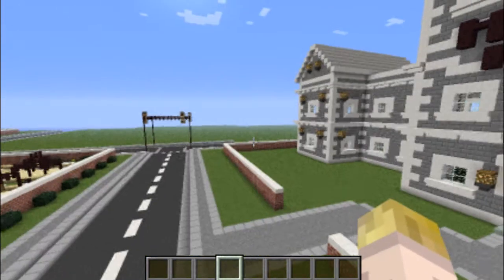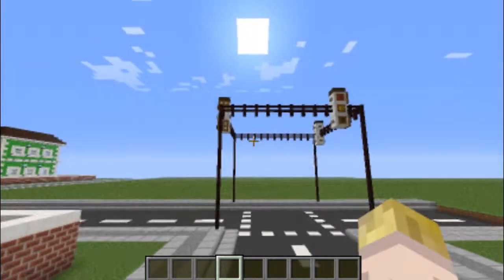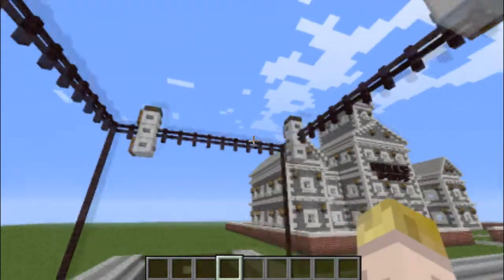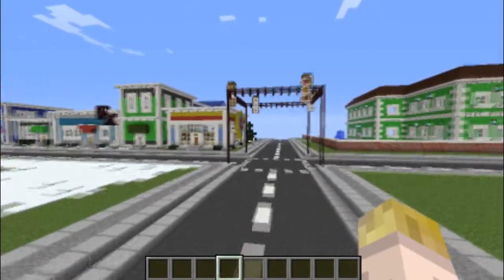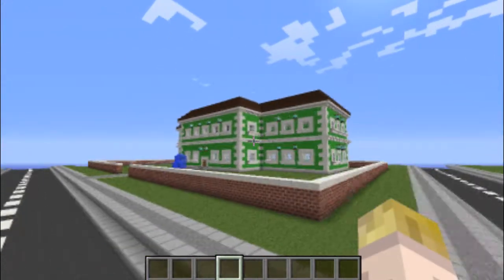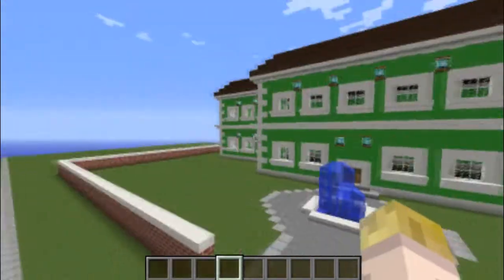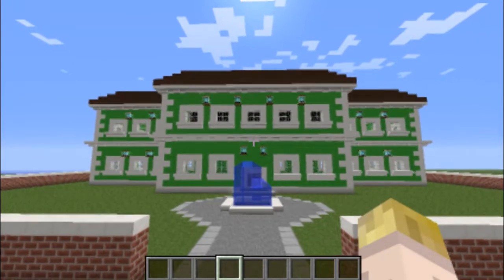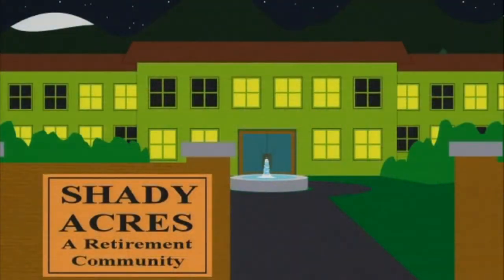I've been putting up these new streetlights, and when I ported them over some of them messed up because these are all cut-and-paste copies, so I had to go back and make sure they're all correct. Here is another new building. Of course it hasn't been landscaped yet — there's going to be some trees, benches, and maybe a little pond or something. But this is Shady Acres — Shady Acres Retirement Community. I'll throw up a picture so you can see what it looks like from the show.